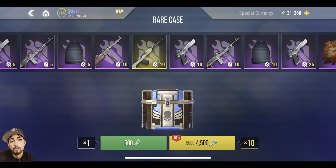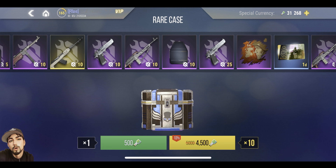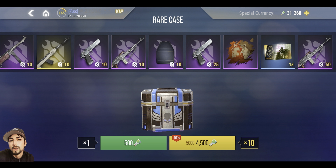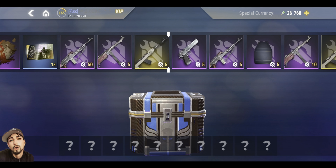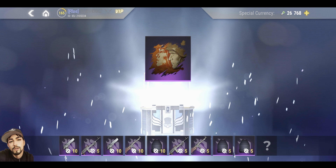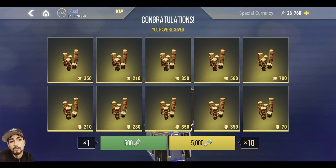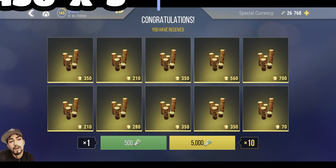Let's move over to the rare case. This one is going to cost 4,500 gold. You can see all the equipment right there. This is also dependent on whether you own everything — if you do, you're going to get gold for everything. I do, so we're going to spin it. Each one of these items will give you a different amount of gold. That's a total of 3,430 for the 4,500 keys spent.